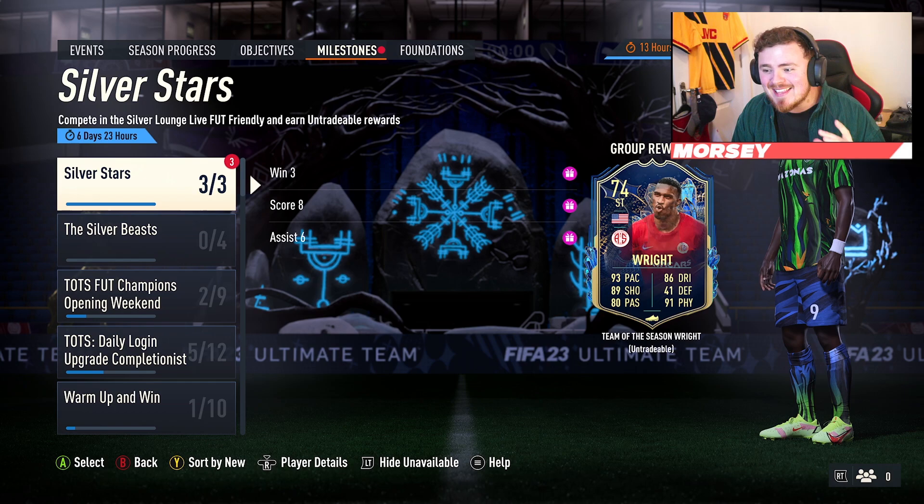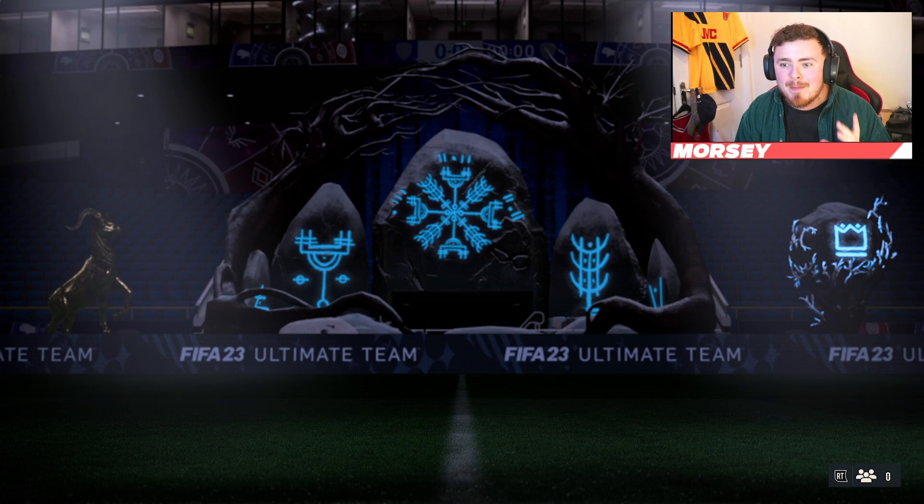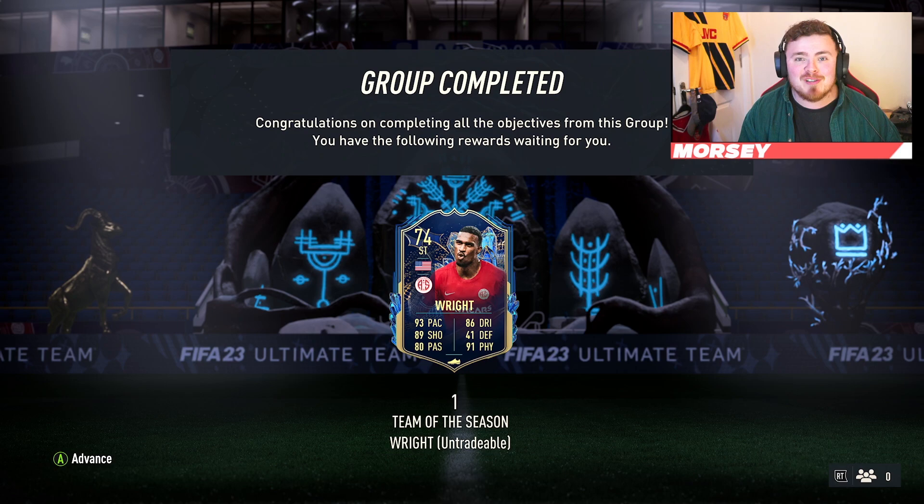Team of the Season is not quite officially here, but we got the first Team of the Season card in the game and it is a silver star. I'm going back to my roots for this one — it's a player called Right, the USA man. I believe that is a Turkish league team. I haven't actually looked at the card stats yet so we're going in together. I can't quite read the badge, so I don't know how I'm going to link this man on full chemistry, but we're going to give it a damn good try.